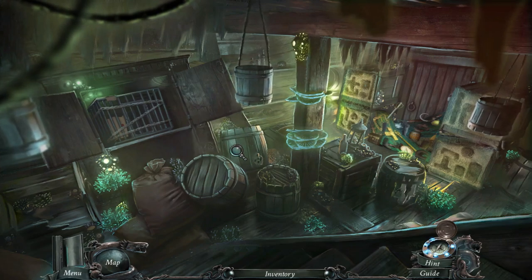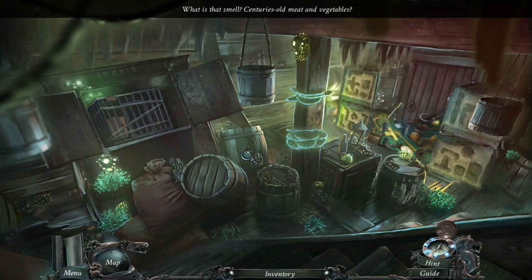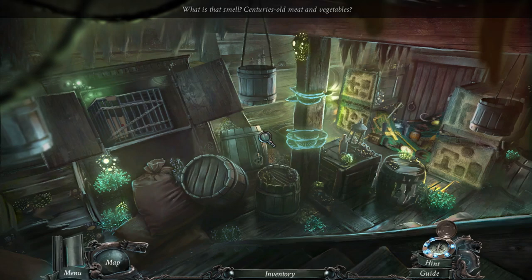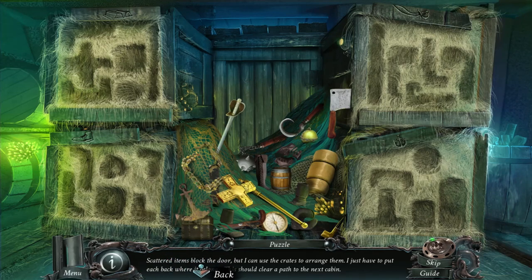What do I need to do? What's in the barrel? 'What is that smell? Centuries-old meat and veg.' We need limes, rum, water, and spice to make the grog. There are a bunch of tools. Scattered items block the door, but I can use the crates to arrange them — I just have to put each back where it belongs. It should clear the path. Oh, it's like that little puzzle you play as a kid.